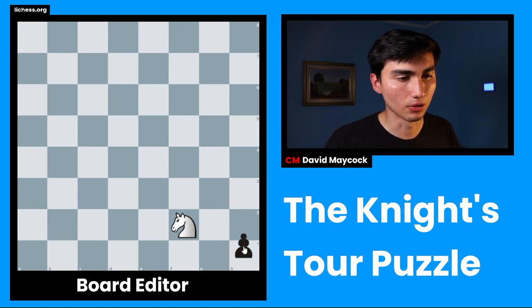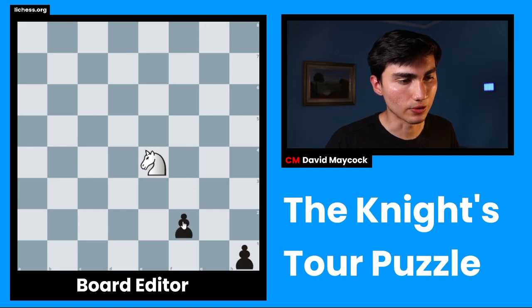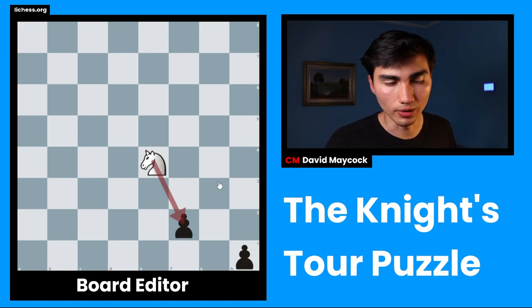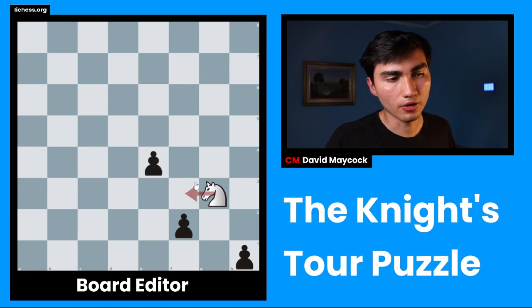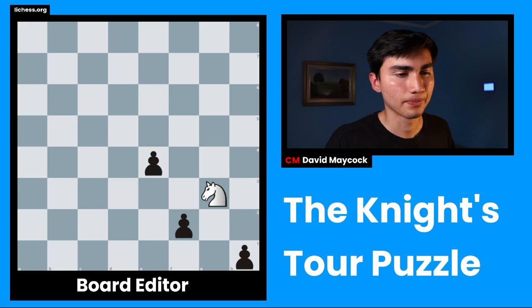For example, let's say you go to f2, then you go to e4. Now you cannot go back to f2 — you've already visited f2 before. So let's say you go to g3. Now you cannot go to either e4 nor h1; you've visited both of those squares before. You'd have to go somewhere like h5, f5, e2, something like that.